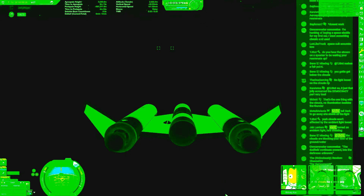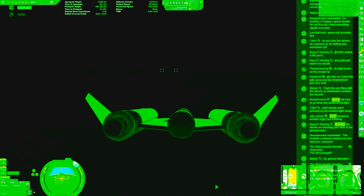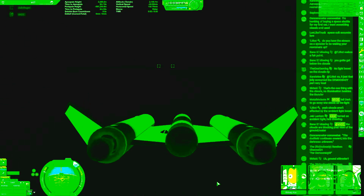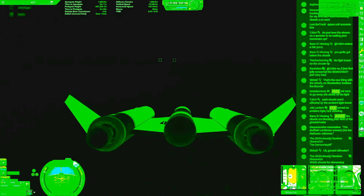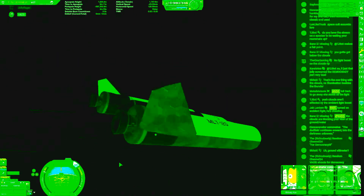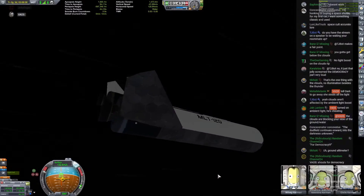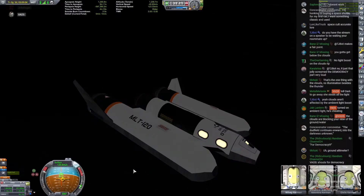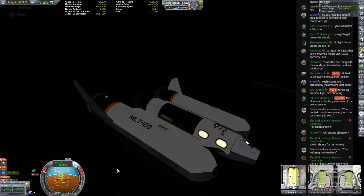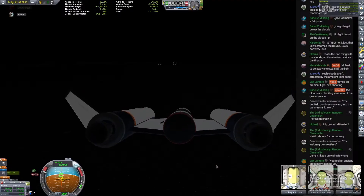Dudfield could move onward into the darkness unknown. Oh my gosh, the Kraken grows restless. Going through the cloud layer — Tiki Tuki says use the ground altimeter, we're over the water anyway. Two thousand meters and closing. We have broken through the cloud layer — oh, it's raining! There it is. We're flying through — oh wow, there goes a lightning bolt! Oh that was nice, oh that was great!